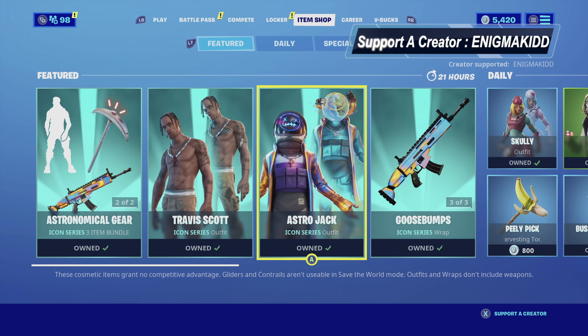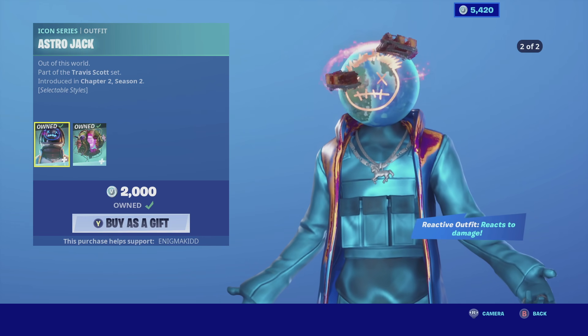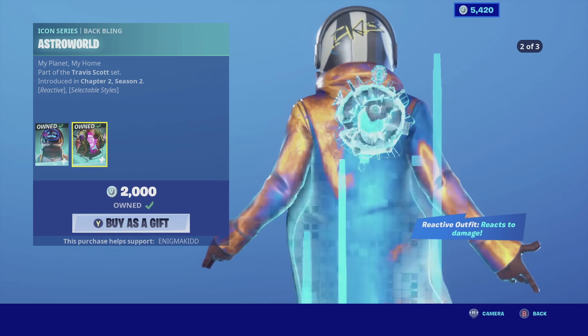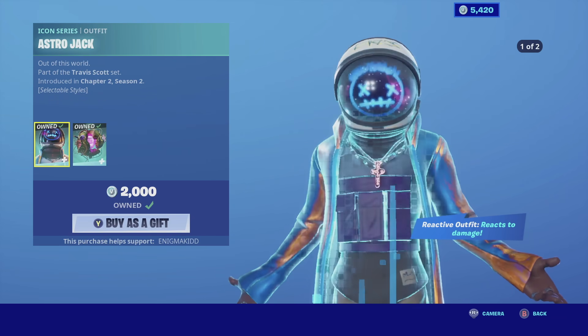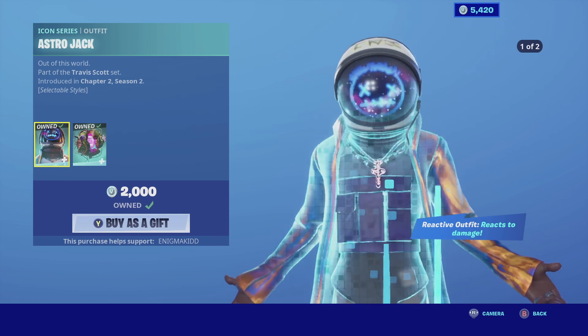What's up YouTube? Welcome back to my channel. In today's video we're gonna be looking at Astrojack. He is currently in the item shop. He does come in two selectable styles and he is part of the Travis Scott set. He comes with the back bling Astro World that has three selectable styles. The skin itself is reactive whenever you take damage. Without further ado, let's get this review started.